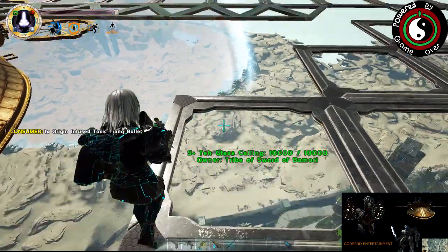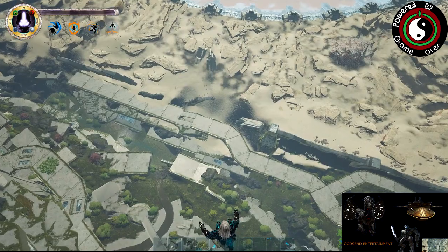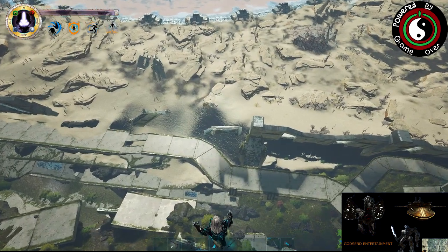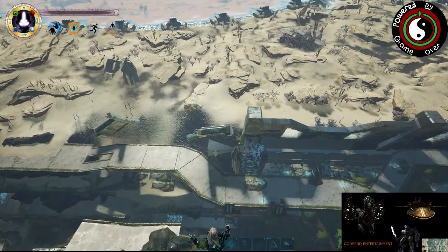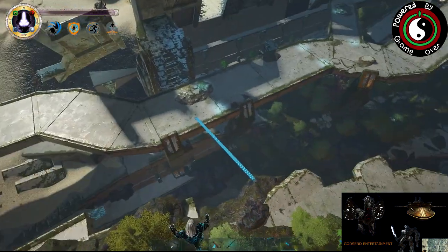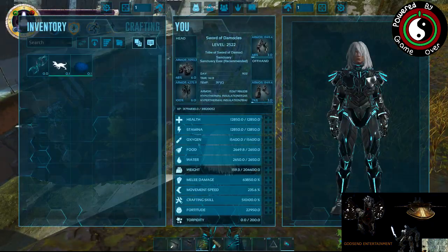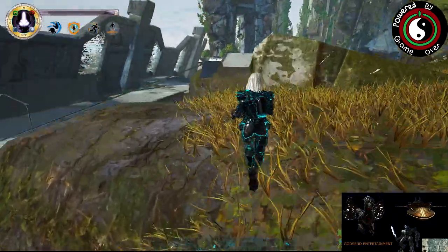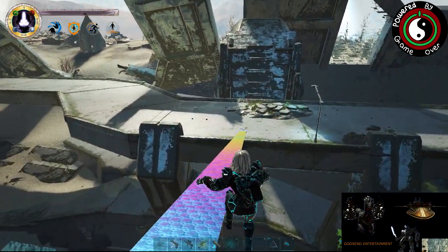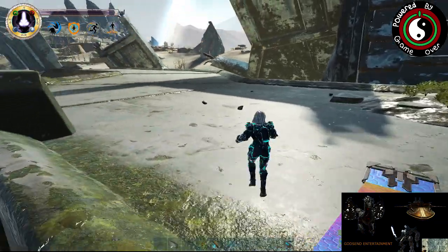We'll go ahead and just airdrop ourselves — I don't really see a point in taking a mount down here. We're just going to use the Celestial Indom Emperor. Not entirely sure how much damage it's going to do, so I guess we'll figure that out too. It should be fun. Once I tame it I can take it back up there and get some stuff that I'm missing off of my dragon and make something. I need the level counter thing.